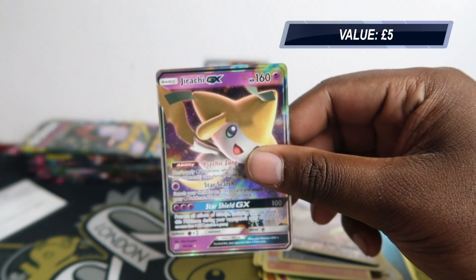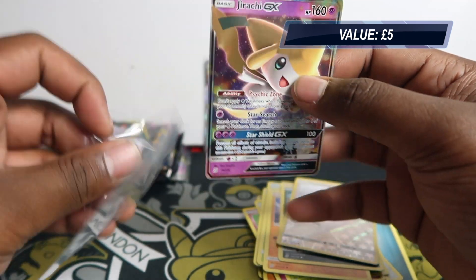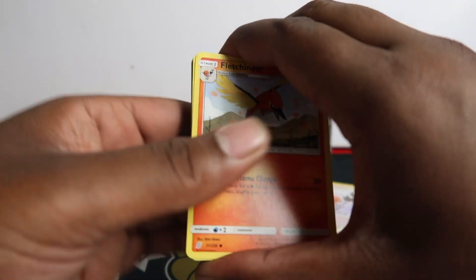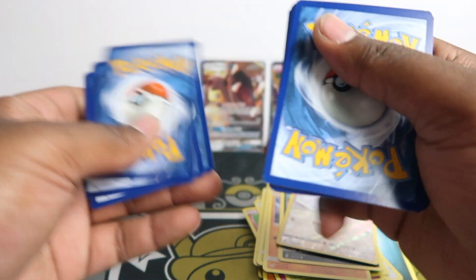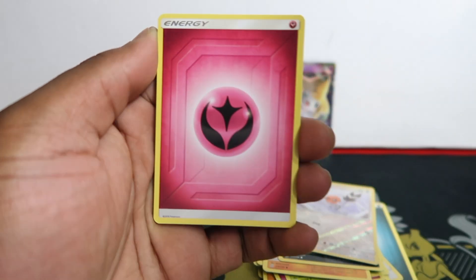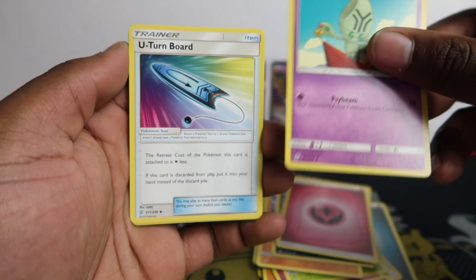Back to back — here we've got Jirachi GX. This also doesn't go for a lot, like three pounds, but I love this card and I have a few in my collection. The artwork is super dope, even if it's not playable. I showed the QR code there — trying to avoid the bots by covering the QR codes. I hope that helps so my main subscribers can get them.